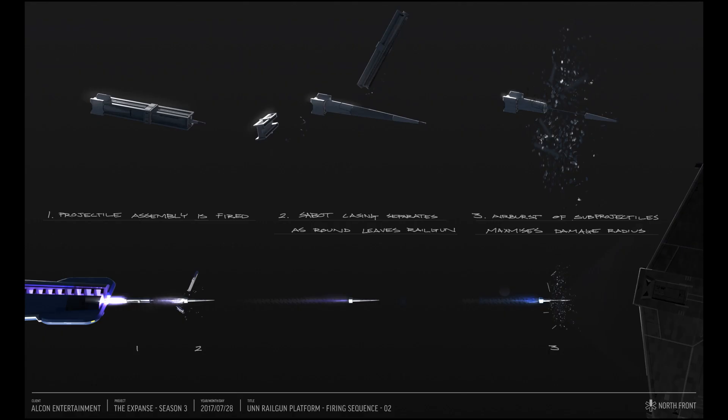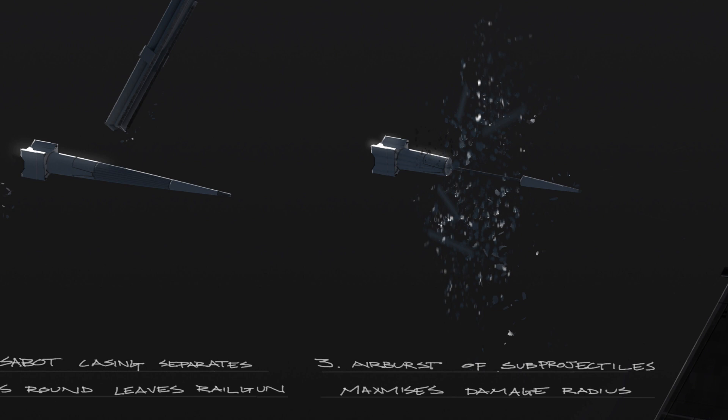What I find most interesting about these stages is the final stage — the airburst that maximizes damage. This leads me to question: does every railgun in the show have this set of firing sequences, or is this just for the UNN railgun platform?